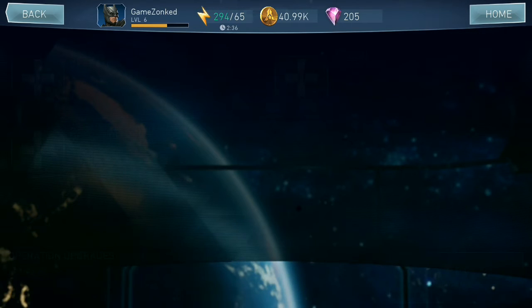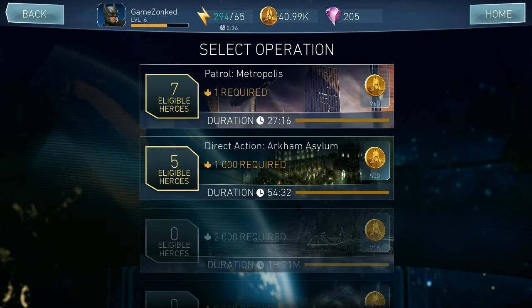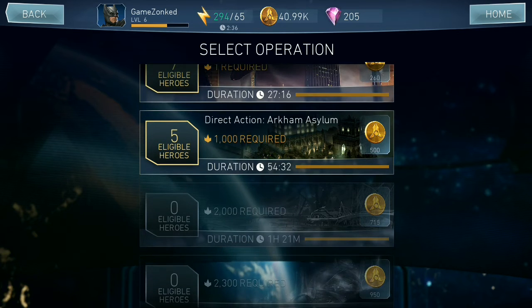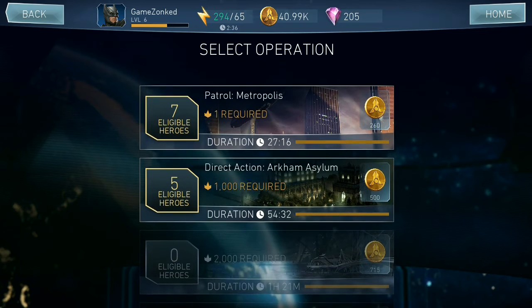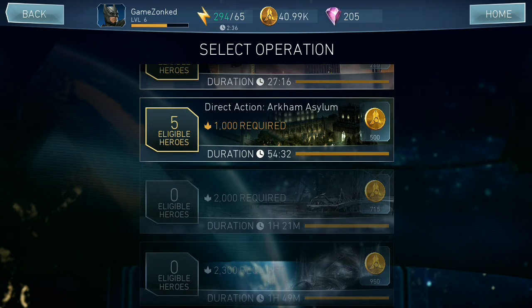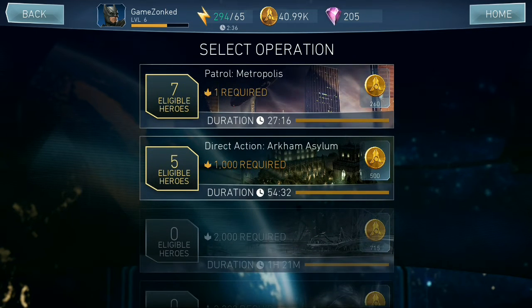If I click on the plus, you can see two operations are highlighted and the rest are grayed out. That's because you require certain thresholds to qualify for a particular operation. If you don't have any player who qualifies for that operation, it will remain grayed out. For the others, you can see they are highlighted.